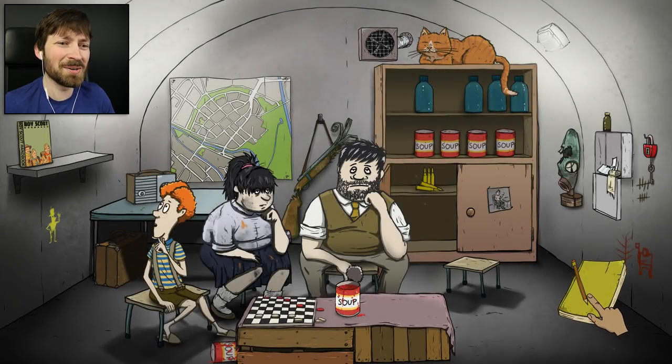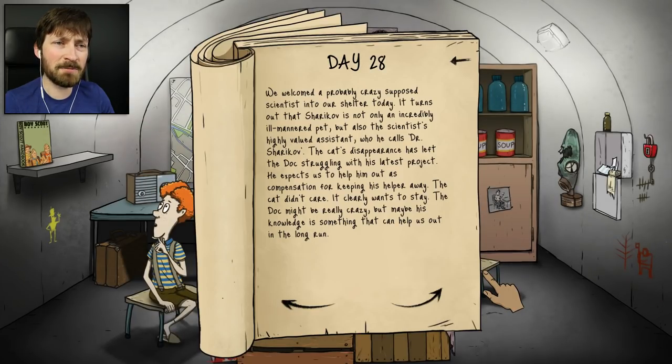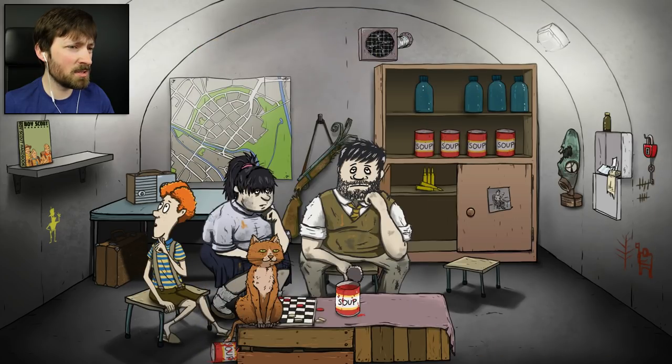Sharikov, can you please do something other than lie down on top of our supplies? I really want to get some kind of cat ending here. Somebody was knocking on the door and we unanimously decided to let in a probably crazy supposed scientist into our shelter today. It turns out that Sharikov is not only an incredibly ill-mannered pet, but also the scientist's highly valued assistant who he calls Dr. Sharikov. Sharikov, you have a PhD? Good for you - that must be hard as a cat! The cat's disappearance has left the doctor struggling with his latest project. Maybe his knowledge is something that can help us out in the long run.